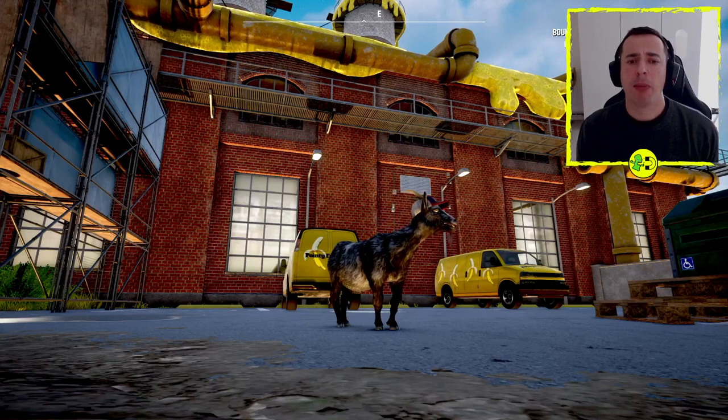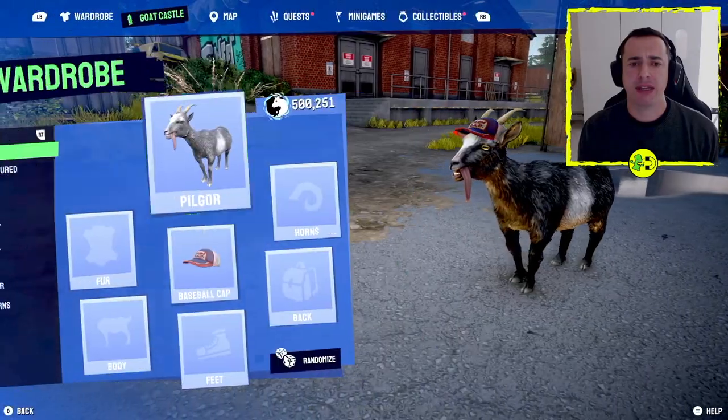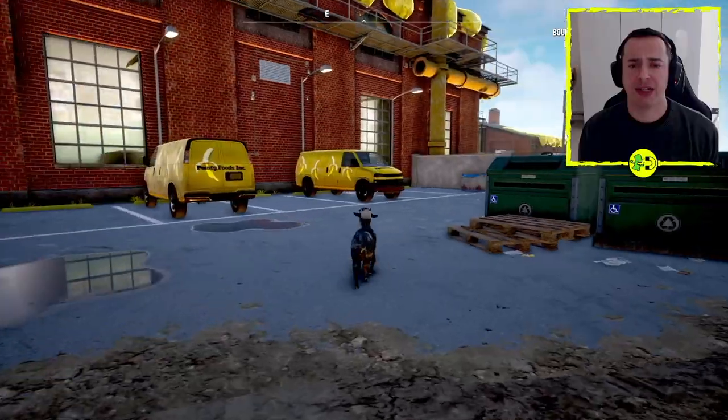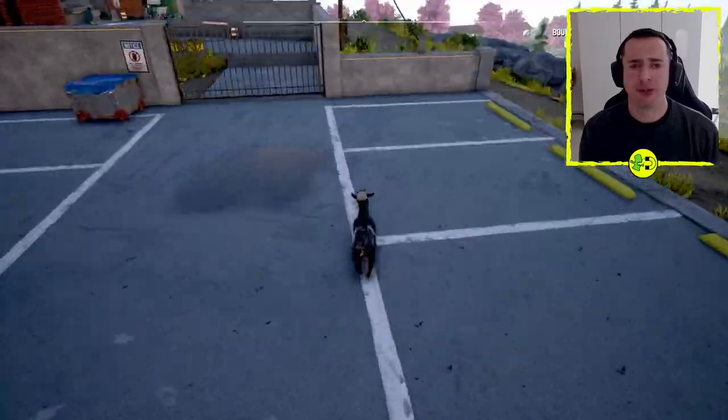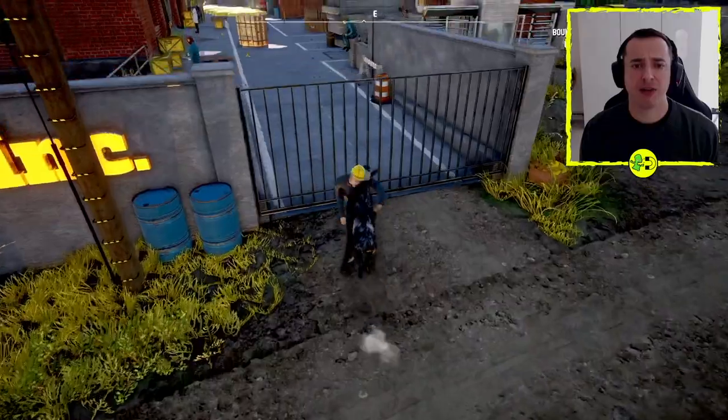Hey everyone, I'm going to show you how to get the Abominama skin in Goat Simulator 3. You need to be right at the starting zone, over at Pointy Foods Factory. There's a quest you want to do first called How It's Made — if you're not sure how to do that, have a little look on my channel, but it's pretty easy.